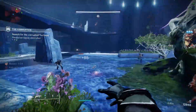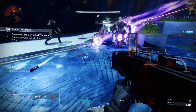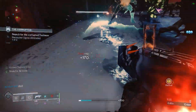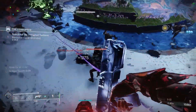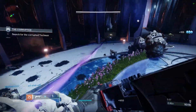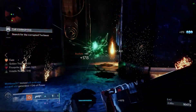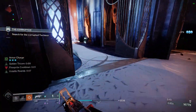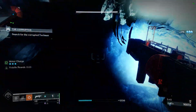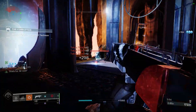For weapon suggestions, nothing too specific. I like running a Forbearance for ad clear, but if you have something like a Calus Mini Tool, try that out. I'd definitely advise using anything but an arc weapon — I used one in this gameplay just to show how it looks, but you can run whatever you prefer. Weapon-wise it's mainly just preference. I like running Calus Mini Tool with a sword for ad clear and incandescent. That's super helpful — try running something like that.